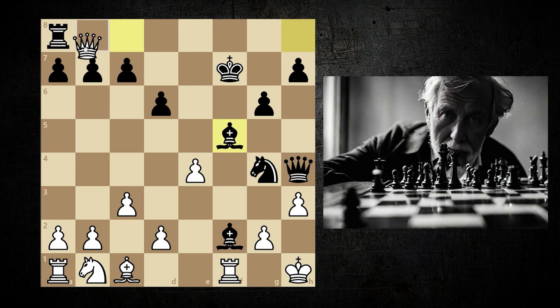Queen takes a8, and there is mate in 2. You can pause the video and try to find it yourself. Queen h3, check. g takes queen. Bishop e4, checkmate. A magnificent mate with two bishops and a knight.